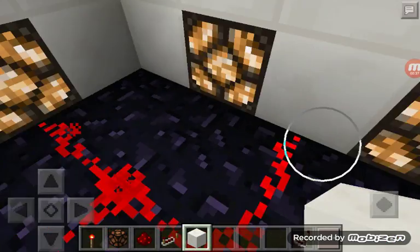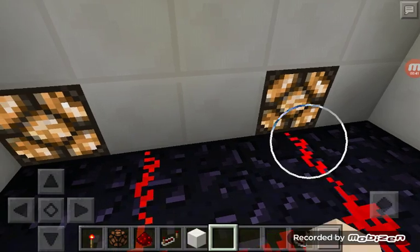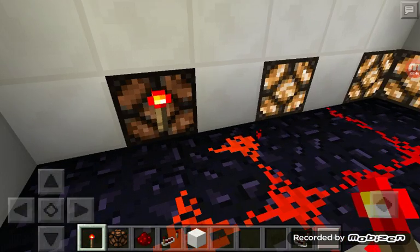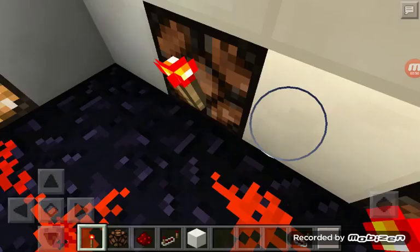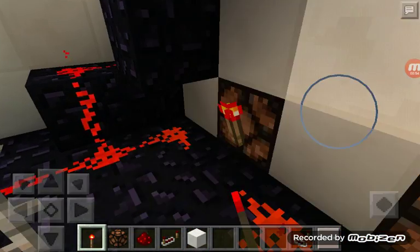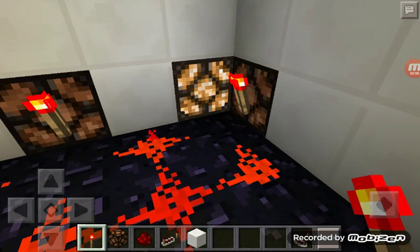And here's how it actually works. You can place a redstone torch on that and it turns off. It links to the redstone torch and turns off each one of these. They connect together and actually connect to the torch.